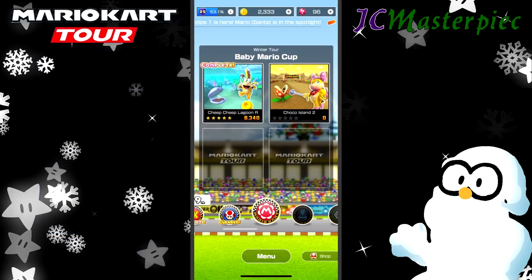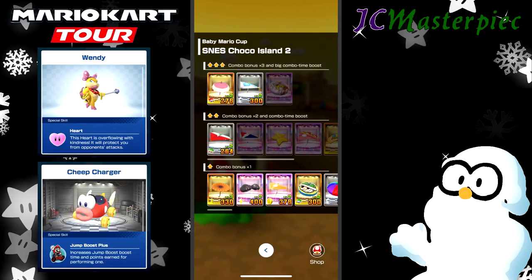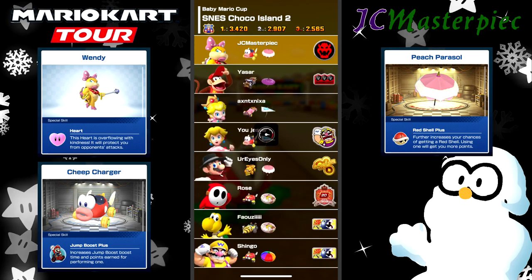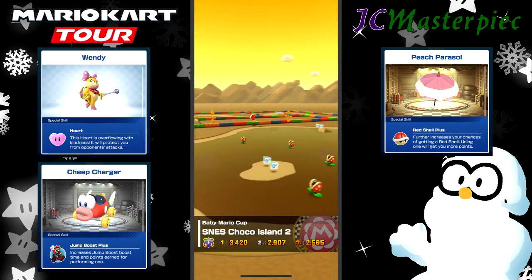Moving on to Cocoa Island 2, where we will take Wendy Koopa. And then the new one, Cheap Charger — it's the first time I've used Cheap Charger. And then the favorite Peach Parasol. Good ol' Wendy, let's go. SNES Cocoa Island 2.